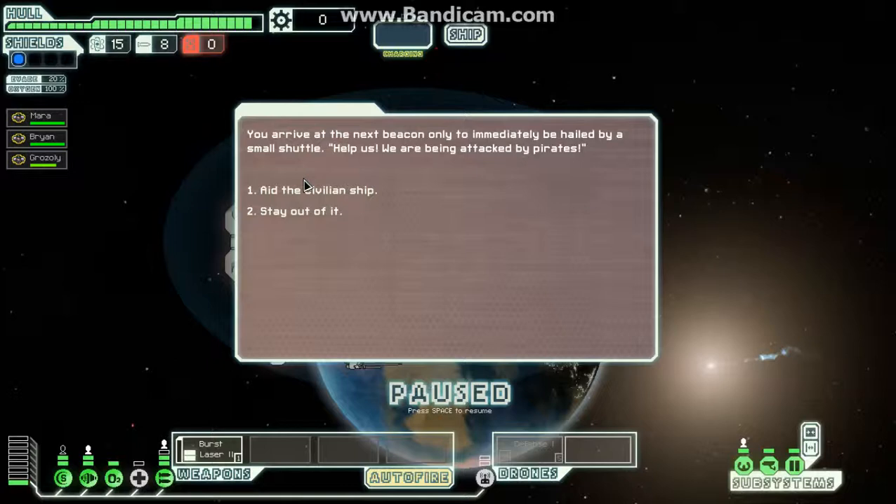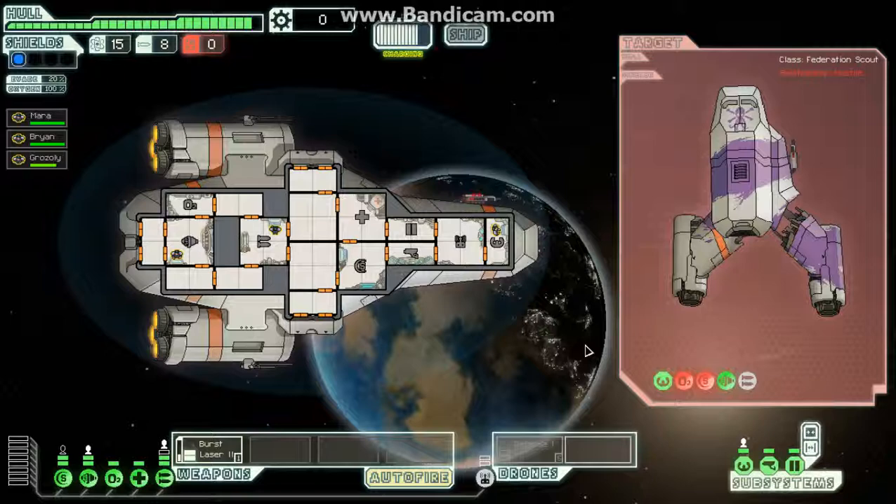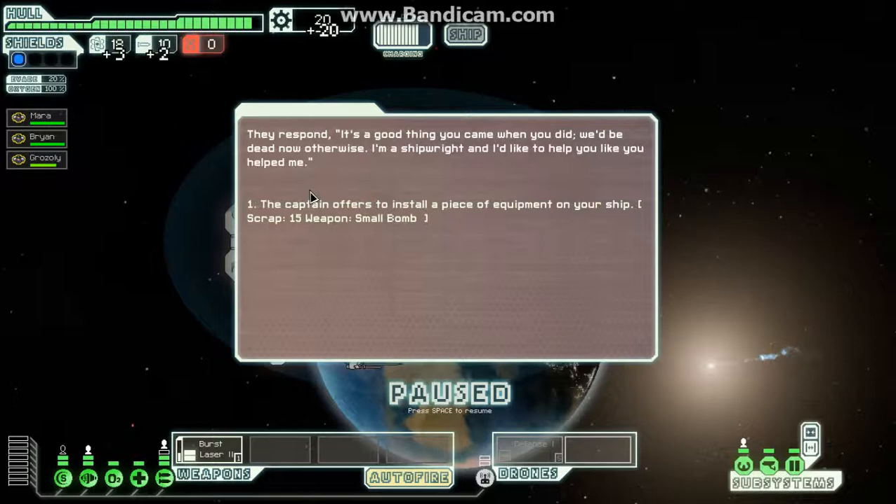We arrive at the next beacon only to immediately be hailed by a small shuttle: help us, we are being attacked by pirates. Aid the civilians! Pirate weapons — we're going to take these guys to school. It's got standard lasers by the looks of it. So if you haven't figured out, it's pretty obvious: I target different systems to eliminate the threat — target the weapons, the weapons go offline; target the shields, shields go offline; target the oxygen, the oxygen goes offline. It's pretty much what you'd expect.